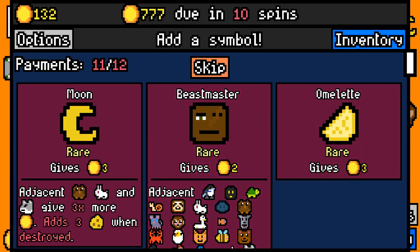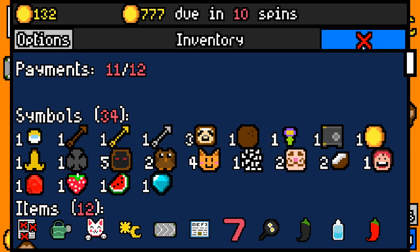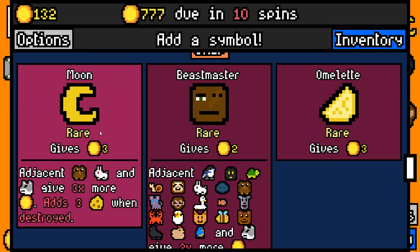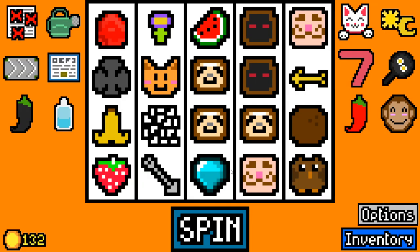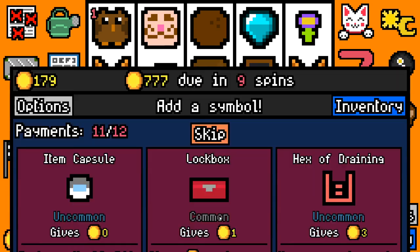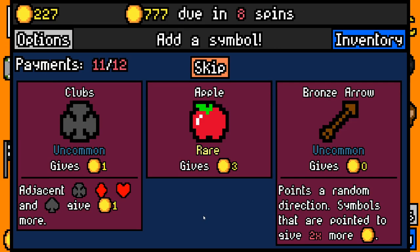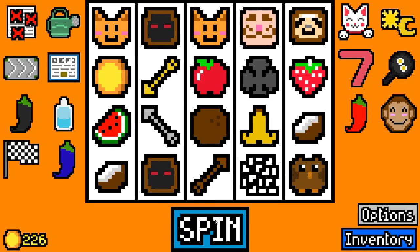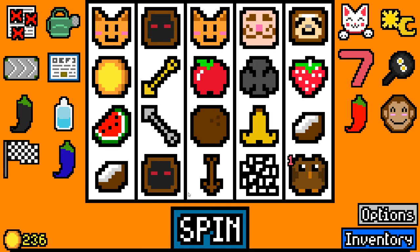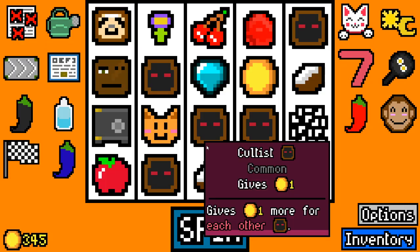Beastmaster — let's take a little look. We've got three sloths, four cats, and two owls; they would all be affected. The moon would give three times extra, but it adds cheese when any of these are destroyed, and we don't have any synergy with cheese. Let's just go for the Beastmaster then. Checkered flag's nice with the sloths. We've diversified ourselves a little too far, I think. We're in a bit of a tough spot. Mrs. Fruit hasn't been around for a while — I think she's gone on a vacay. She's just not involved at all anymore.